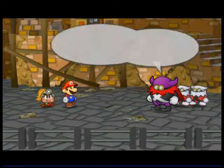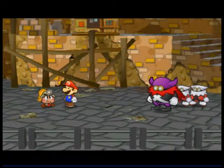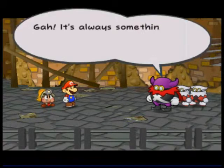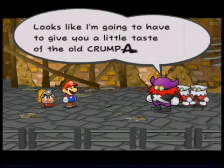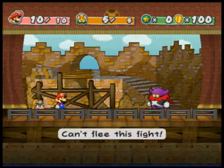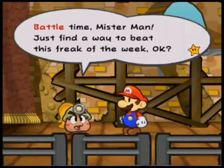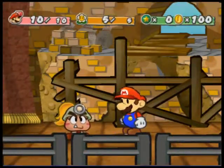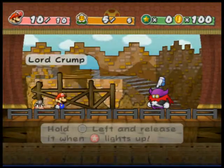There's Goombella, who can hide behind me. Your first partner in these games is always a Goomba. And this guy's name is Crump — you actually fight him a lot in this game. She's gonna teach me how to fight, but I already remember how. I'll hammer him.